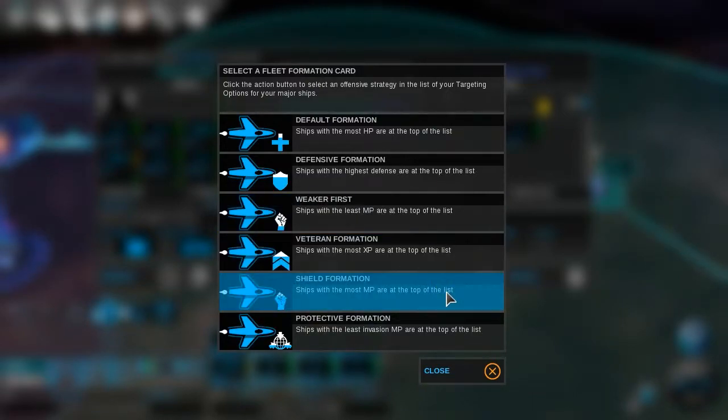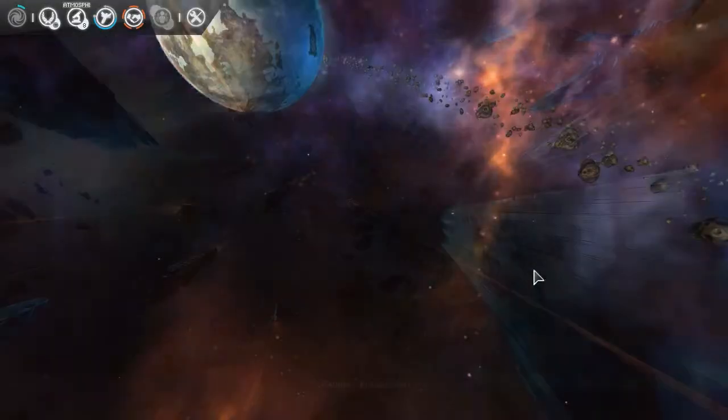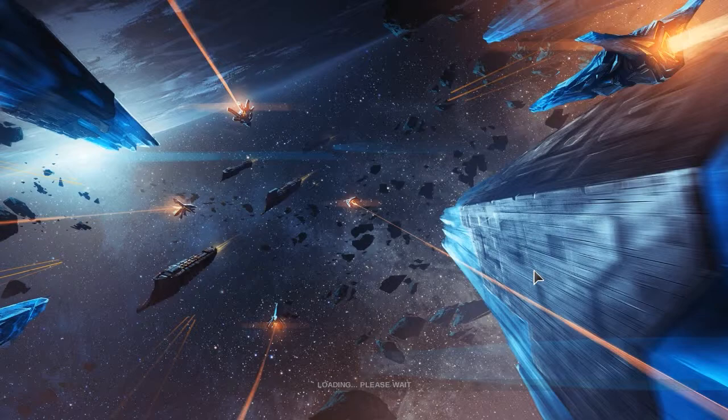Ship formation: Defensive. Which means it'll put the cruisers up in the front anyway, because they have the highest hit points in our fleet.